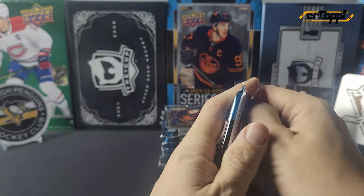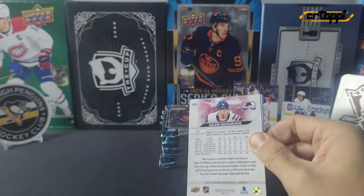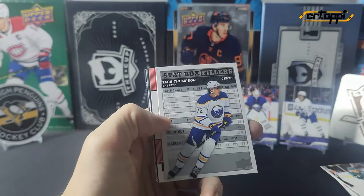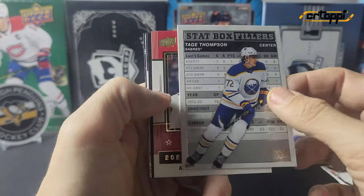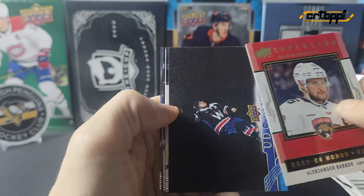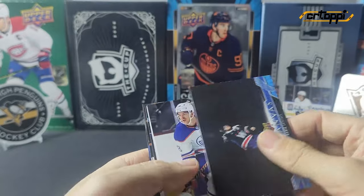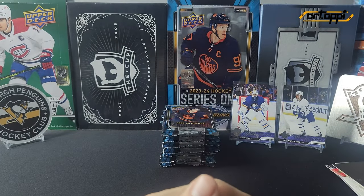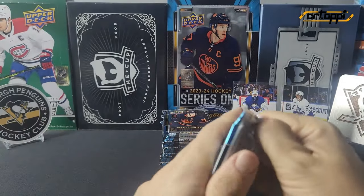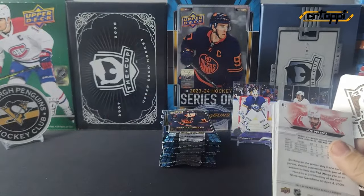Box two, you're letting me down. We've got a stat box filler of Tage Thompson, an honor roll of Barkov, and another canvas of TJ Oshie. This side is getting pretty bare — no real big hits so far. This will be the halfway point.